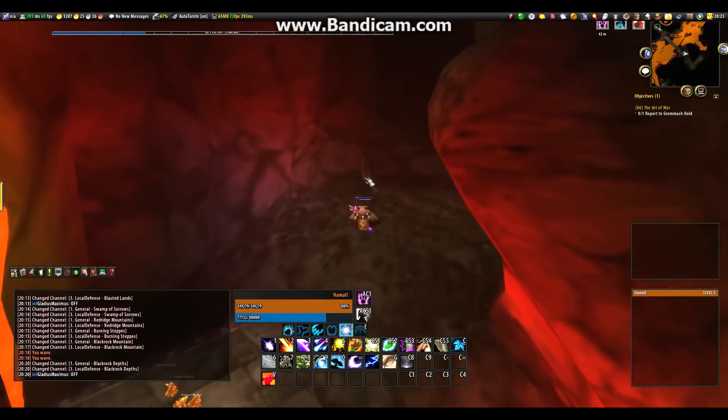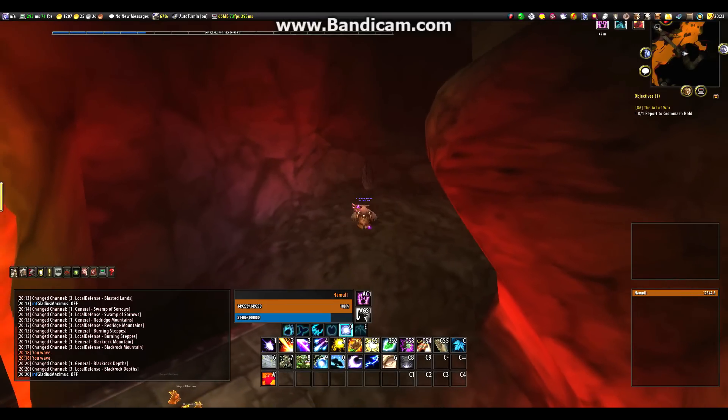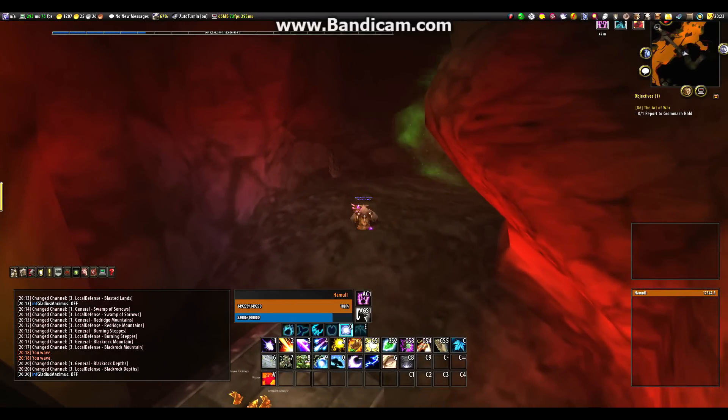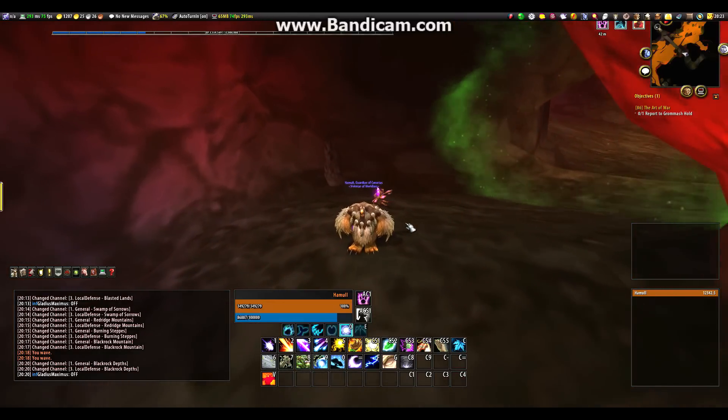There you go guys - this is actually the entrance to Molten Core. Pretty quick to get to. Now for the attunement quest, this item here - it's not actually clickable for me as I've already done the quest. When you're on the quest, you can click this item, collect the fragment, and all you have to do is return to the Blood Elf NPC and hand it in.